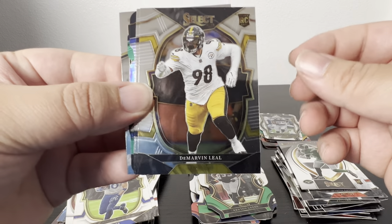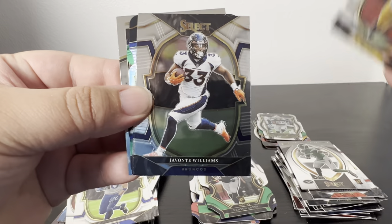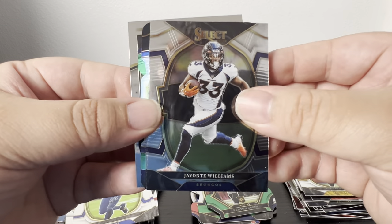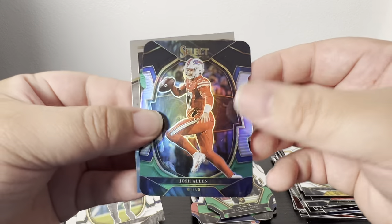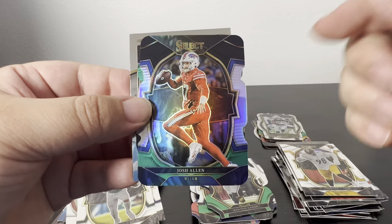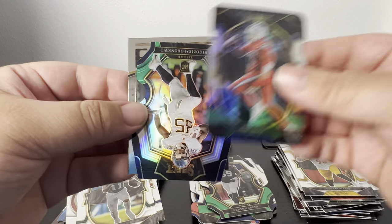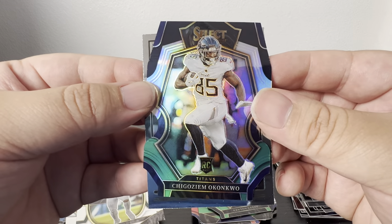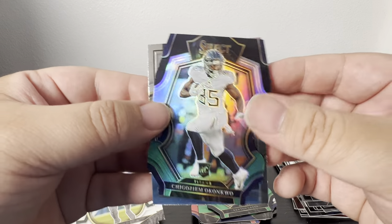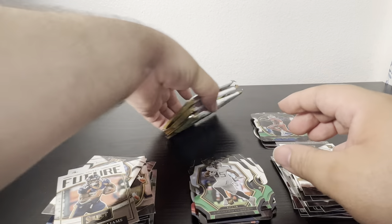Cooper Kupp. Alright, who is this — DeMarvin Leal. Joe Burrow, hopefully there's a good comeback season. AJ Brown — I hate the Eagles. Josh Allen, nice. My Josh Allen actually just came back today from PSA and got a PSA 10, so I'm super excited about that. And the die cut of Okudah, and then a futures of Dre'Mont Jones.